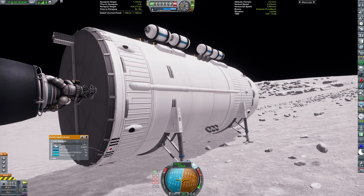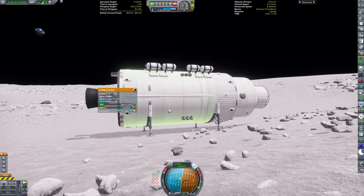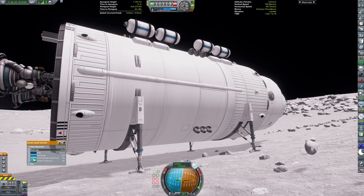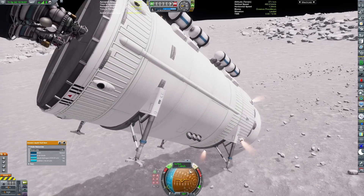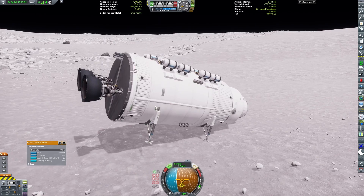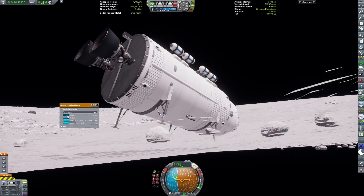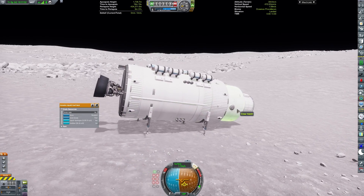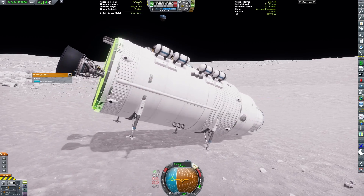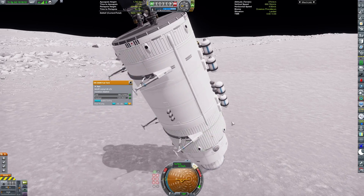And now we need to drain the fuel from the fuel tank so we can convert it into a habitation module. The fuel vent I use is more impulsive than I thought, because the base is going to be unexpectedly moved upwards. And I have to shut off the valve, then let the base settle and then restart it. Now, in a future attempt, that's going to cause it to fully tip over. And this sequence ensues.